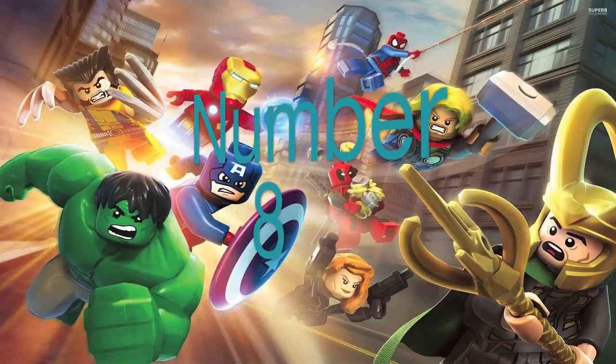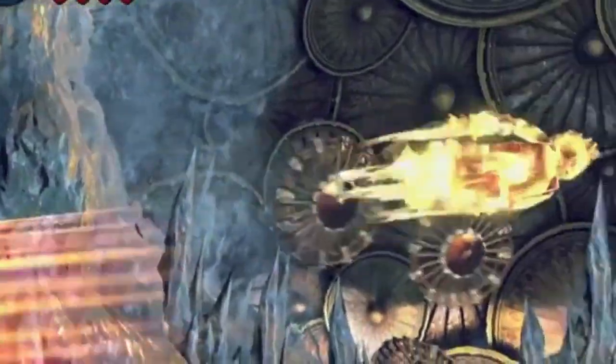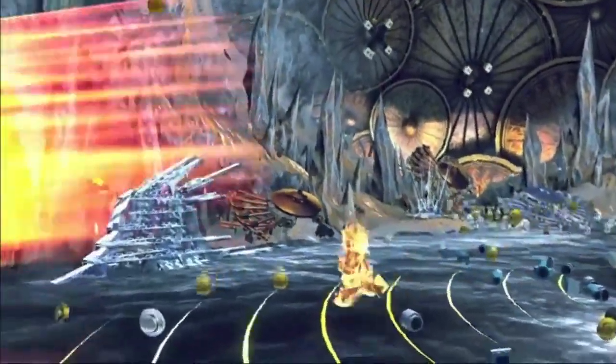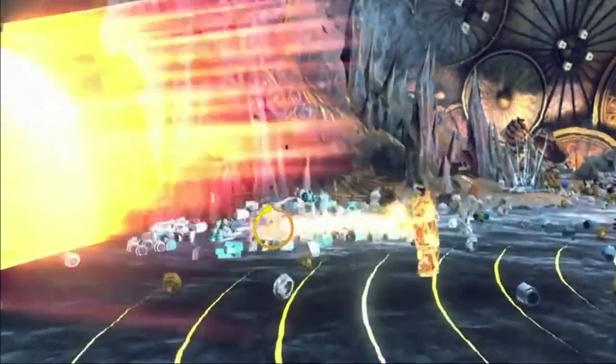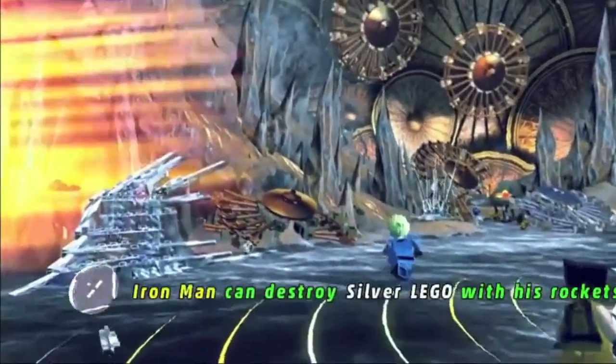Number 8: The Human Torch is in at 8 on the list, mostly because of the excellent fire effects that surround him as he flies. He is also quite a useful character, as his scorching flames can melt golden bricks. I also think that his cocky attitude will lend itself well to Traveller's Tales' storytelling style.